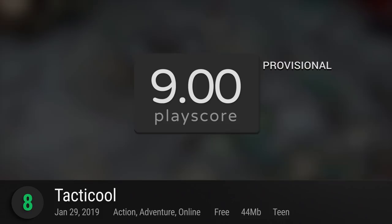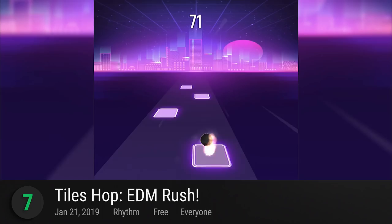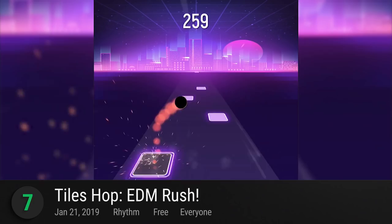7. Tiles Hop EDM Rush — it's pretty much like any other rhythm game on the market, but Amanote's music game for mobile lets you use your own songs. Listen to the magic beats and use your reflexes to drag the ball left or right to guide it from tile to tile. Follow the rhythm with one finger to maneuver its multiple levels, and select from different skyballs with unique designs. It has a provisional PlayScore of 9.0.